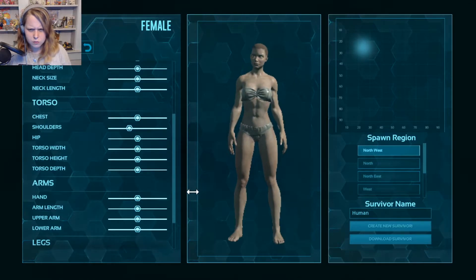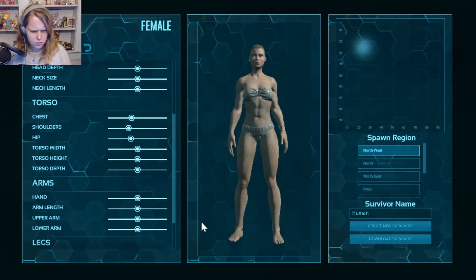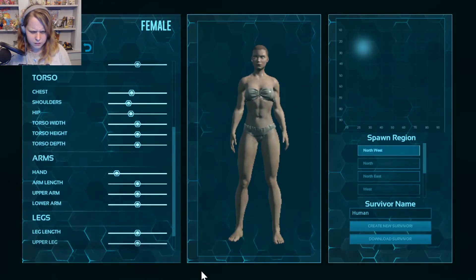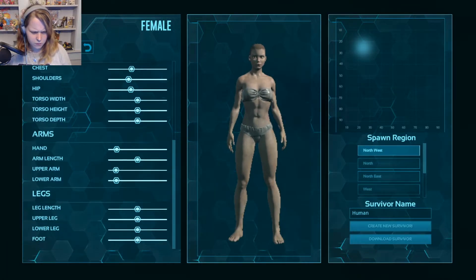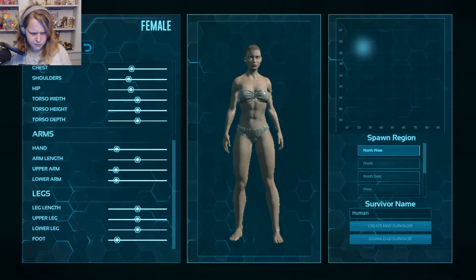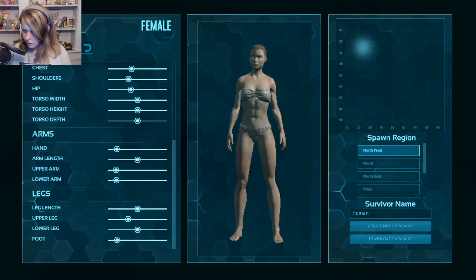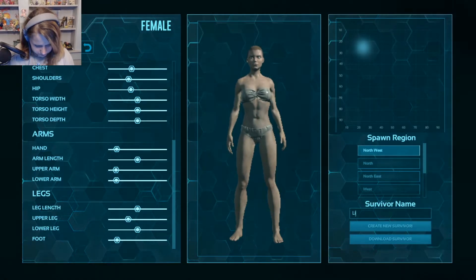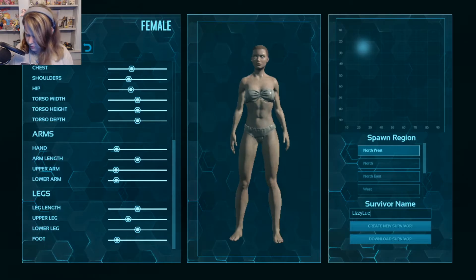Let's bring in our shoulders a little bit. There we go. She's got massive hands, so let's make her hands tinier. Arm length is fine. Let's make that a little thinner. Bring her feet in a little bit, because I have tiny feet in real life. I'm not making her completely look like me because, yikes, nobody wants that. I generally don't use my full name, but I'm just going to do that. So there we go.